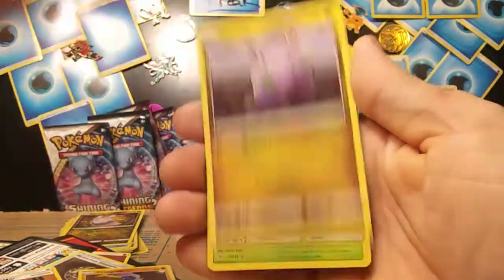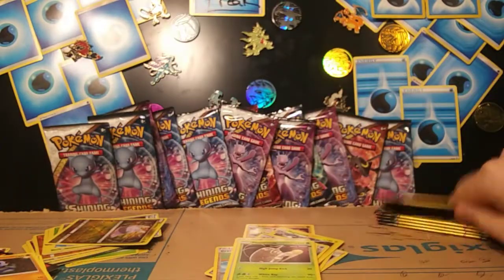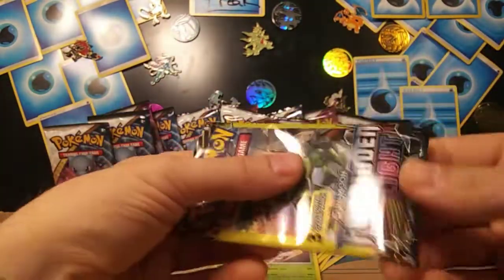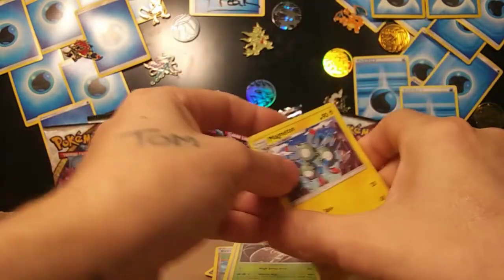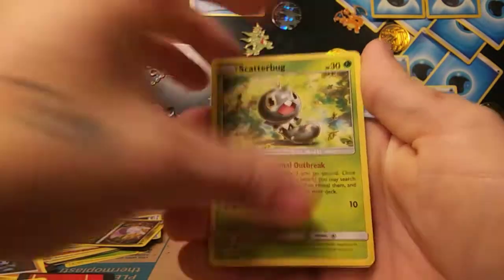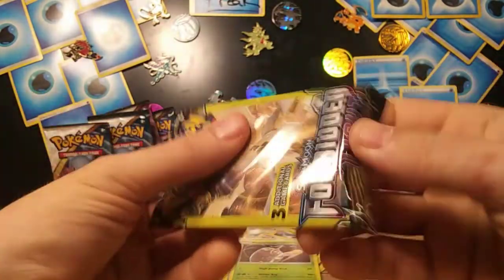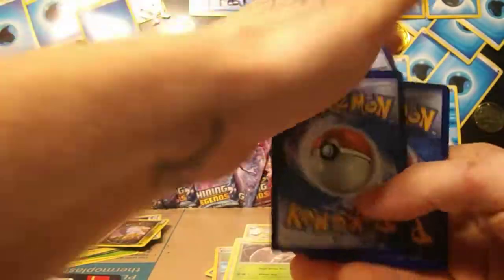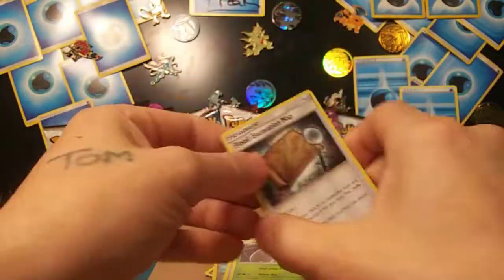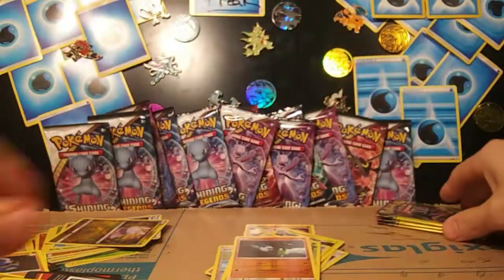It was a mystery before we opened it, but it was not a Mysterious Treasure. Unit Energy, Goomy, and a Pheromosa holo. That cut looks different. Magneton, Scatterbug, and a Clawitzer. That one card the cut on it looked different — I got myself. Fossil Excavation Map, Flabebe, and Zygarde reverse rare.